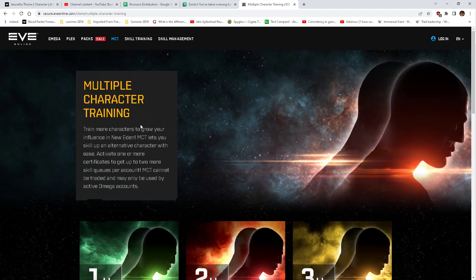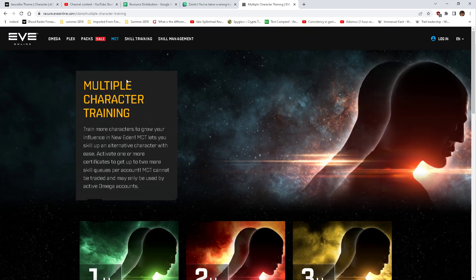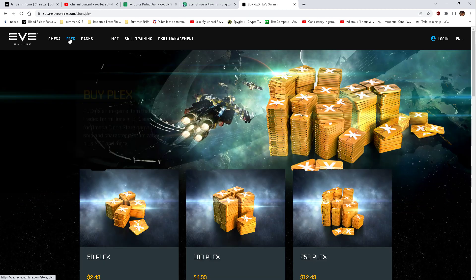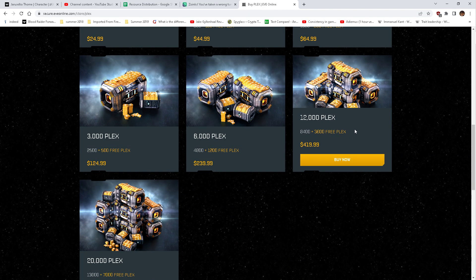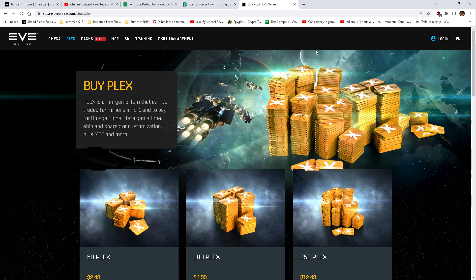I would not recommend buying multiple character training through the website — it doesn't make any sense. One of my old alliance members paid high-tech pirates 50 billion ISK ransom. Guess what that translates to? Almost 1,000 Plex. Don't pay ransoms — just think about it before you pay. That's just low.